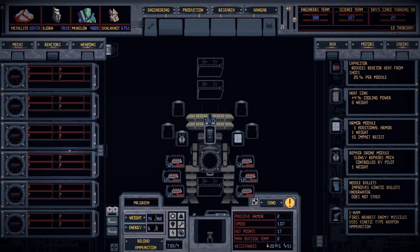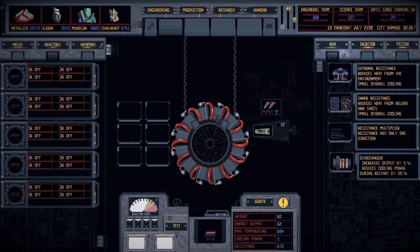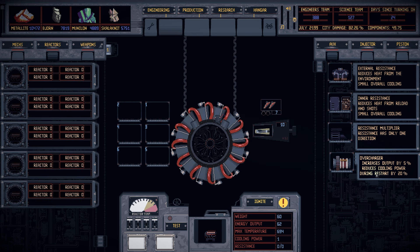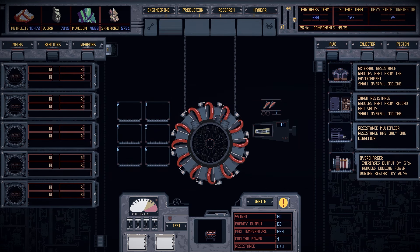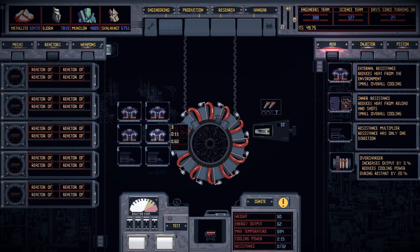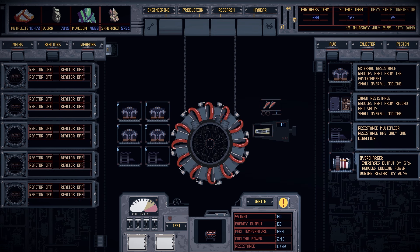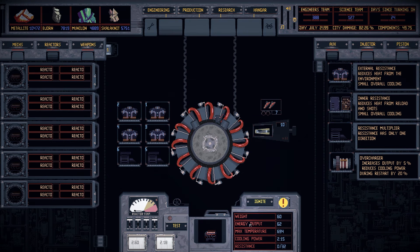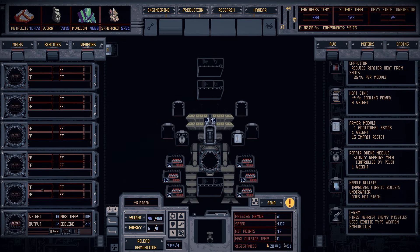Now it's time to look at reactors — and we have no reactor set up just yet. I think we want to make a high-powered reactor. We've got the overcharger: increases output by 5%, reducing cooling power during restart by 20%. I'm not sure I'd want that instead of resistance though, because this all gives us cooling power and resistance — this would just give us more output. To be fair, you'd want to put this on a high output reactor to get the most bang for buck: 5% more of 5 is a lot worse than 5% more of 500. I think we're just going to go with this one. We already know this configuration will work — so we're going to pop that into Mr. Green. That gives us some options with weapons — we've got three weapon slots and a bunch of new weapons.